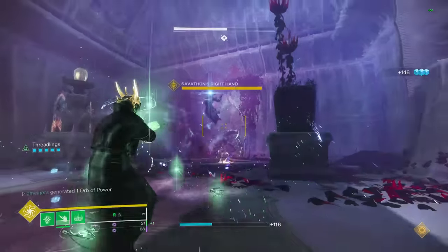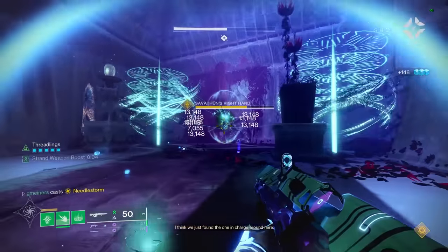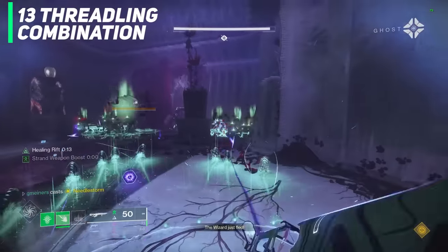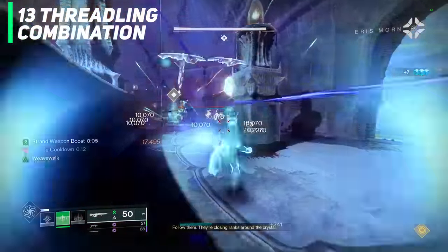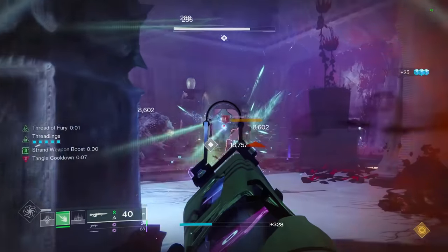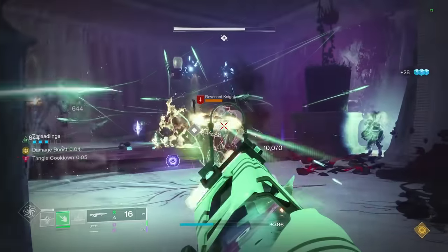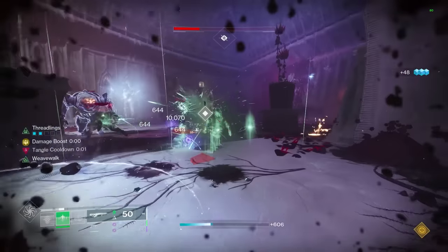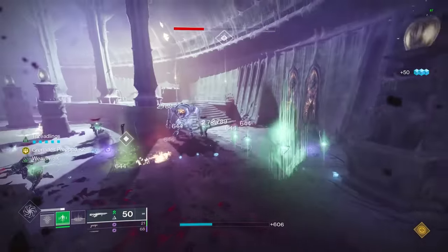With just one set of Weave Walk Threadlings — which is five — casting our Rift and Grenade, and then a Tangle, that's how we can pretty much instantly cast 13 Threadlings. Each Threadling unravels enemies that it damages, so we have a ton of Unraveling rounds going around dealing additional damage. Orbs we create, along with dealing damage with Tangles, easily cycles all three of our main abilities.